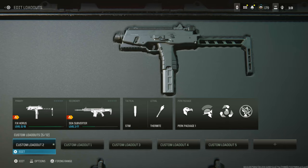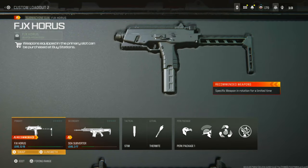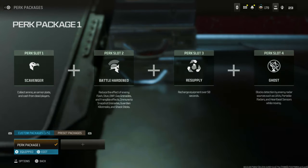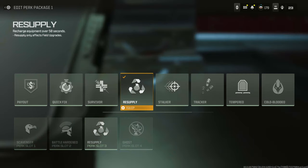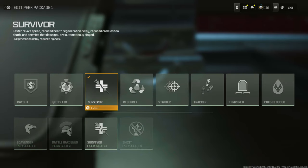Make your loadout with the weapon you want to level up, then go to the perk package and make sure you have the Survivor perk — not Resupply, but Survivor. This is for the person leveling up their weapon, which is you. In this video I didn't have the Resupply perk because I forgot to put it on, so my revives were a lot slower.